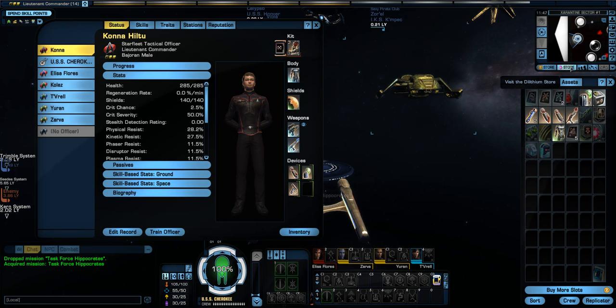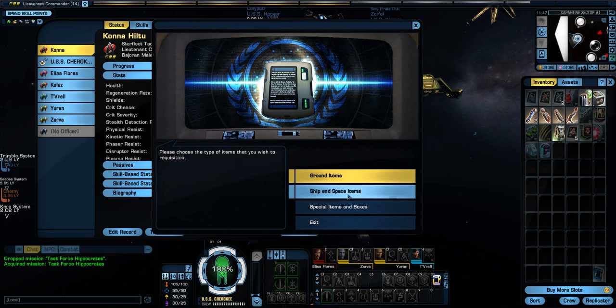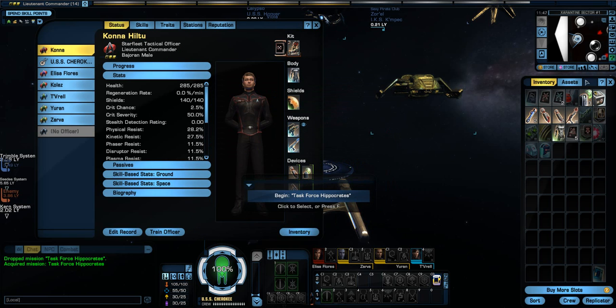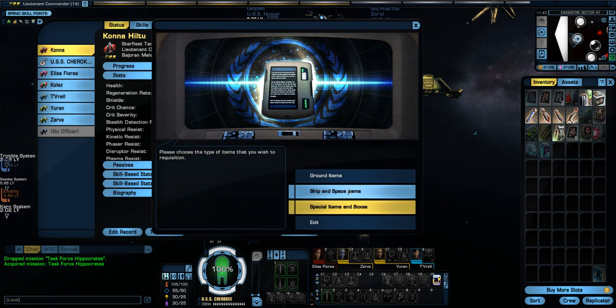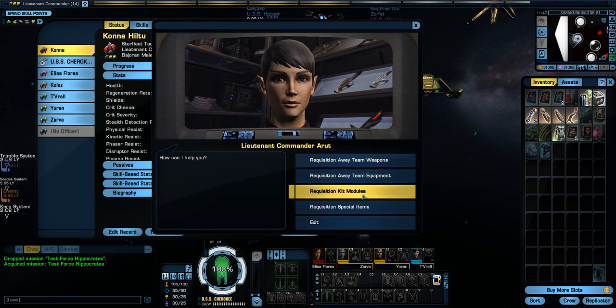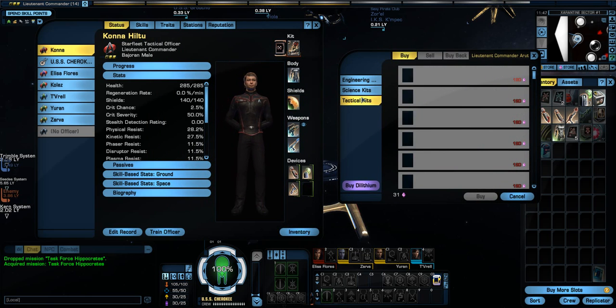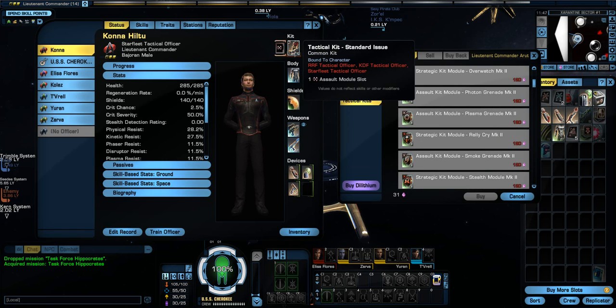The modules — I think you can get them by rewards as well as loot. Another way you can get the modules is within the kit modules, because you have all these different types of modules now that you can customize into your kit.